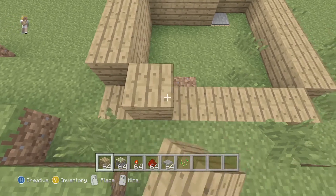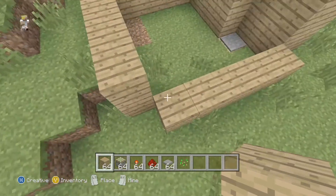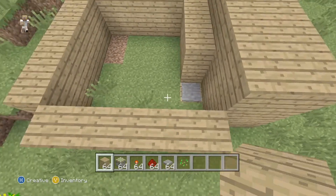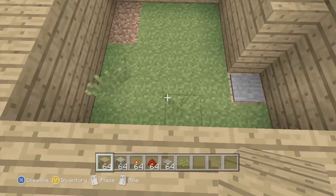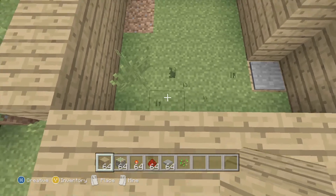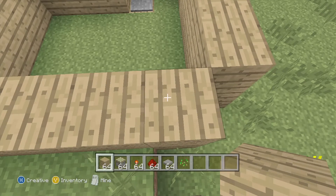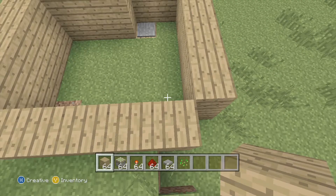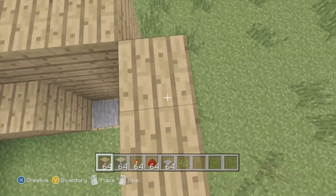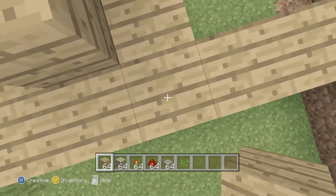We've got a group of people watching us today and they're all sitting behind us laughing for some reason. If they're not careful I'll start naming who they are. So let's get this house finished. This time we can actually build a roof. Can you build fancy roofs or does it have to be just a flat block? We can have a fancy roof if you want. I'd love a fancy roof.